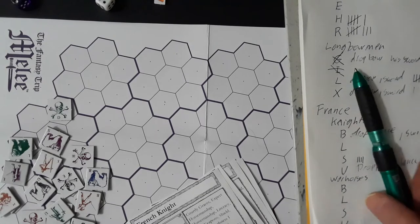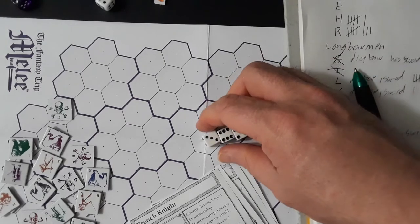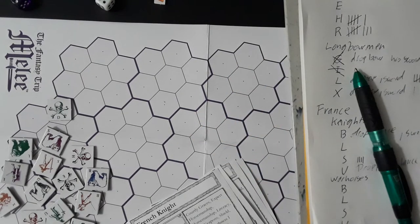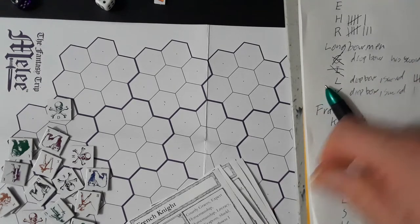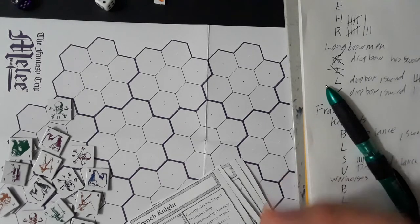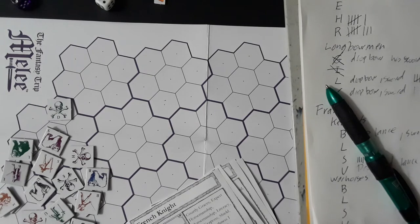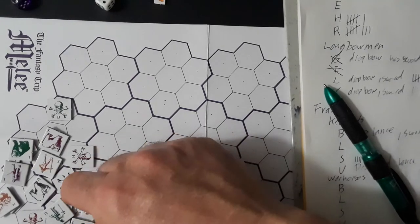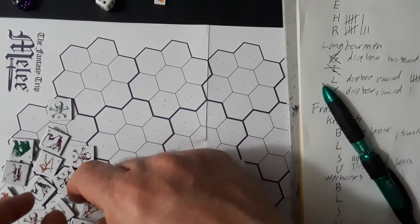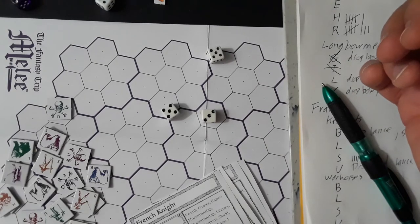X has a sword — he's hurting but still good — so he takes a sword swipe on L. Because it's against... a 14, definitely a miss. L has a sword out with plenty of targets — going against B — and that's a 12, a miss. That's all the Englishmen on their feet.